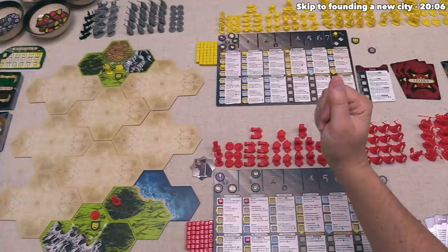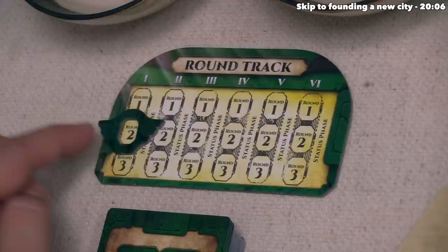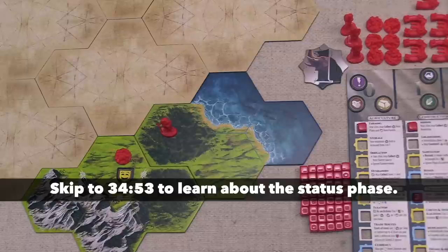Yellow is done with their three actions, which means their turn is done, and since everyone has taken a turn within this round it's now time to move into the next round of the game. We can show that by sliding the tracker down. It's worth noting that the first player token can move, but that's only going to happen during the status phases, which will happen between every third round of the game.